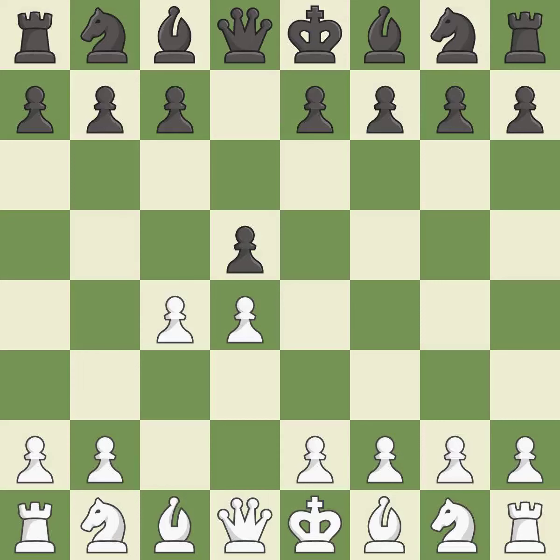The queen's gambit offers up a wing pawn to attack the center and distract black from the e4 square. In the Slav defense, c6 supports the d5 pawn.